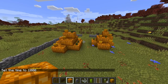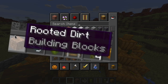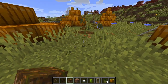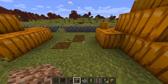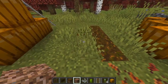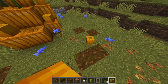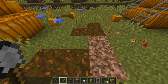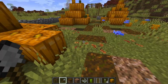Now for one of the final parts of the build — the path. What we can get out is some podzol and some rooted dirt. You can kind of give the ground a little bit of texture and make the path that you're supposed to follow a little bit more visible. You can add a bunch of small pumpkins lying on the floor. And another thing you can do for the paths is shovel some of the dirt so you can make some brown spots like this, and it just adds a little bit more texture to the paths.